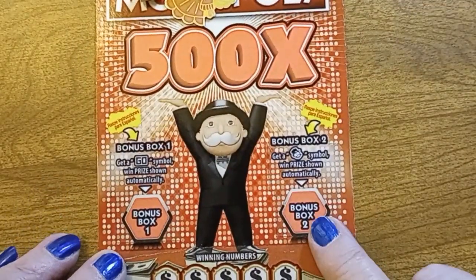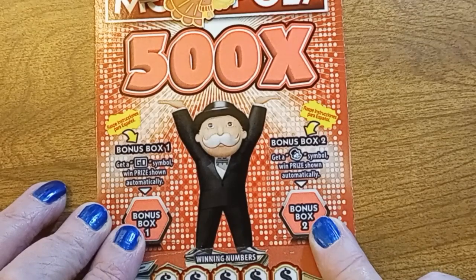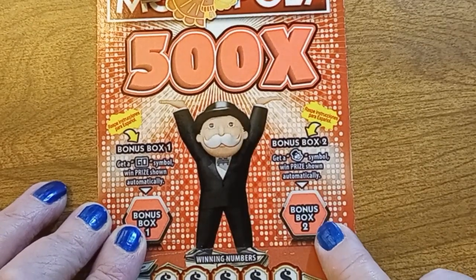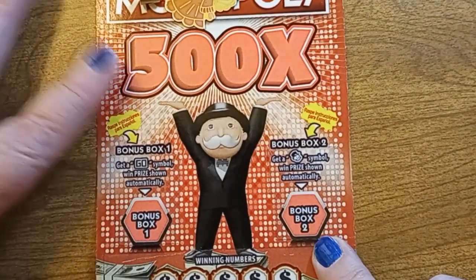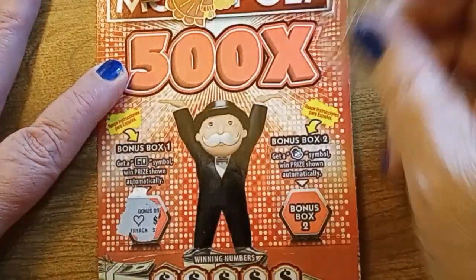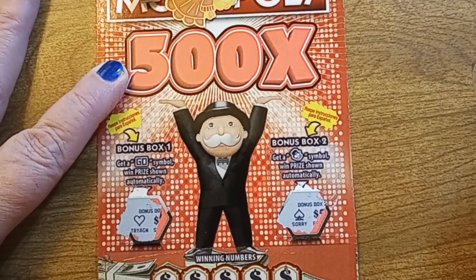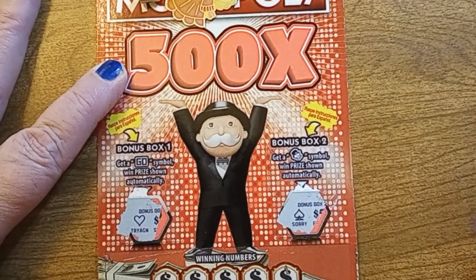We also have two bonus winnings up here. If I get a go, I win the bonus in box one. If I get Mr. Monopoly, I win it in box two. So let's go ahead and do the bonuses. Got a heart, nothing on that one. And got a spade, so no winner on that one either.